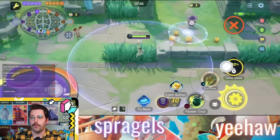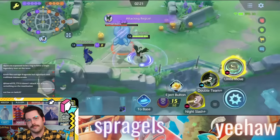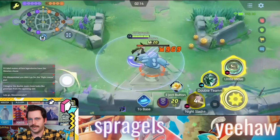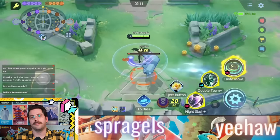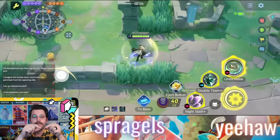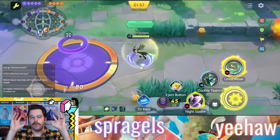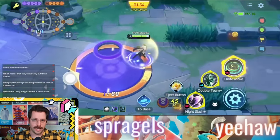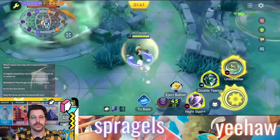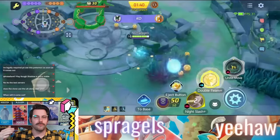You either have Double Team or Trailblaze. Double Team is not exactly like Greninja's Double Team — you dash slightly and your Double Team dashes out further than you. You can dash yourself in one direction and send your Double Team in another. But the real point of this move is that when you cast it again before that Double Team is KO'd by an opponent, you switch places with your Double Team, and there's an explosion that deals a ton of damage — honestly, too much damage.